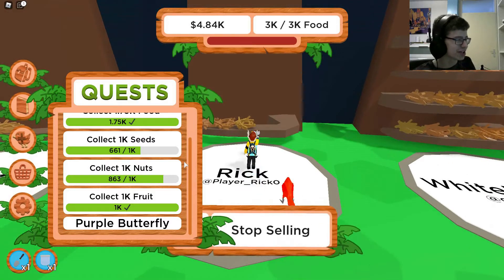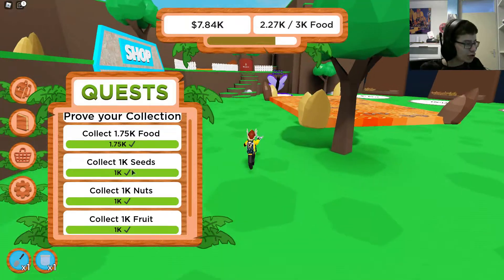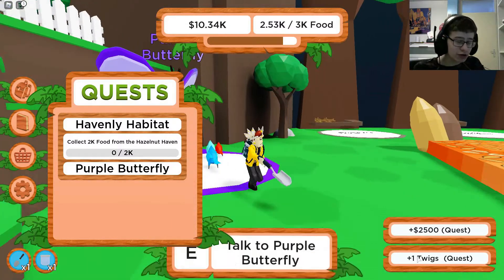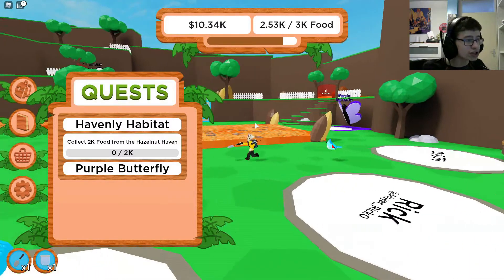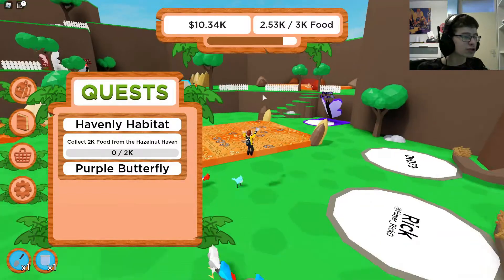This quest is also done — it would be nice if there was a sound effect when you complete a quest. There we go, 2500! A twix, let's go! Collect 2k fruit from Hazelnut Haven — I think that's the five-bird zone. I think that is that field.